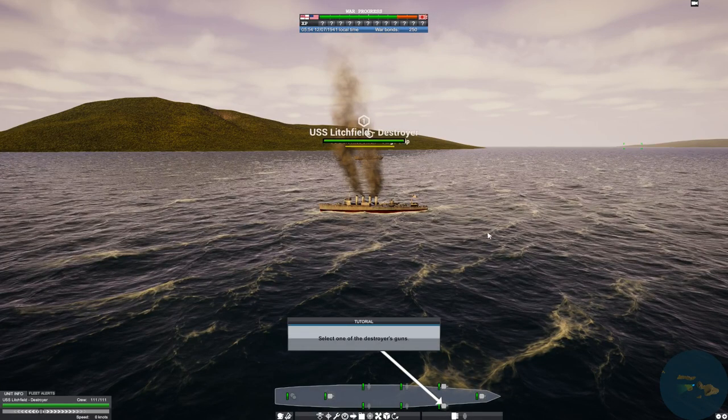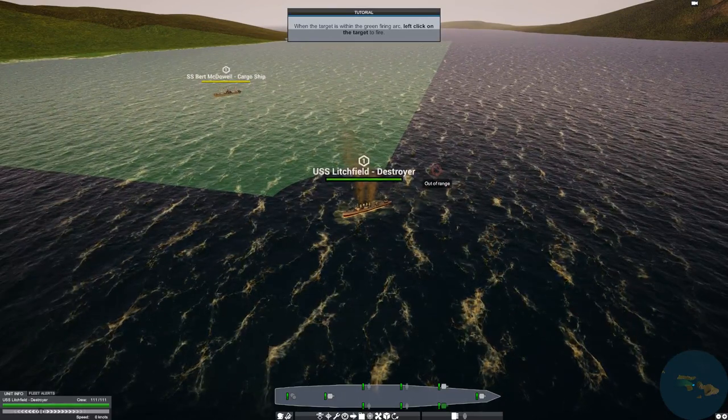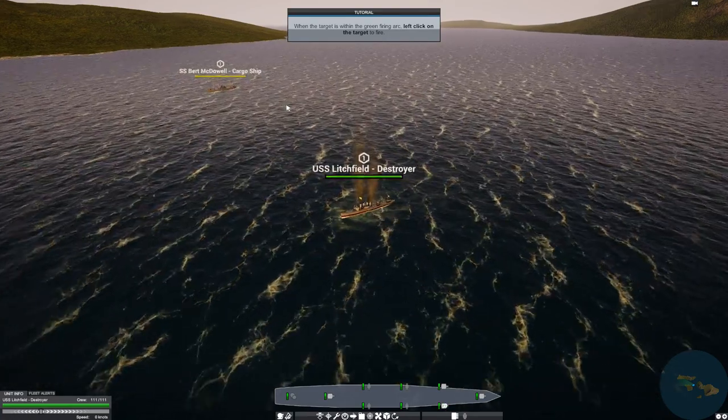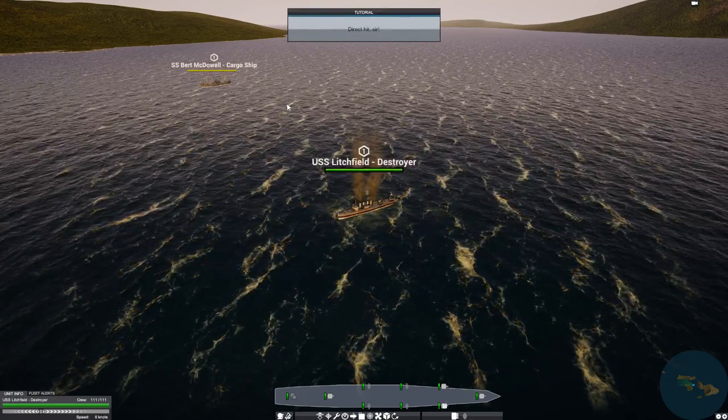Select one of the destroyer's guns — we're going to select the icon over there. When the target is within the green firing arc, left-click on the target to fire. And there are our guns firing. Direct hit, sir.